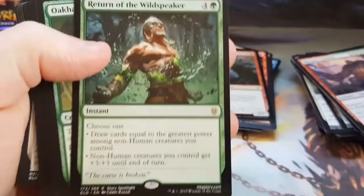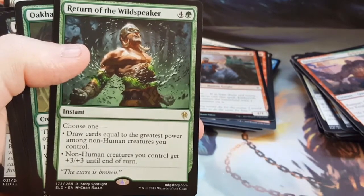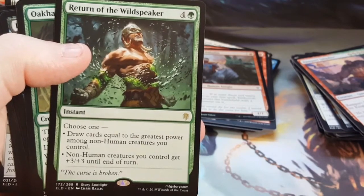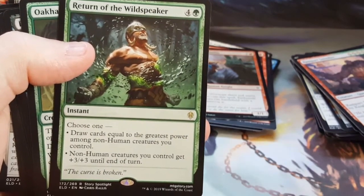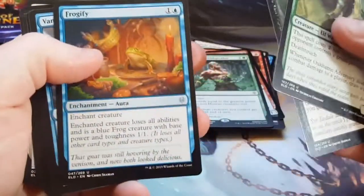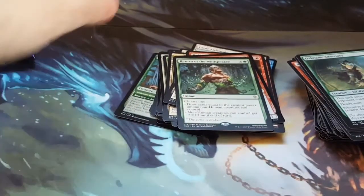A full knight — and a Return of the Wild Speaker. I'm not really a fan of this card. If you were going to do a card that was kind of like Overrun but with one less green, why wouldn't you give it trample? I don't understand why they didn't — it's like a worse version of Overrun. Sure, you can get the draw part of it, but give the creatures trample. Green did get a boost in this set — it's much needed — but they could have at least given that trample.